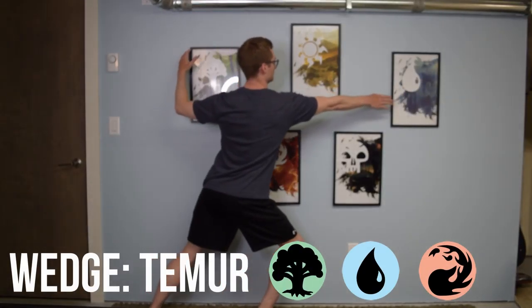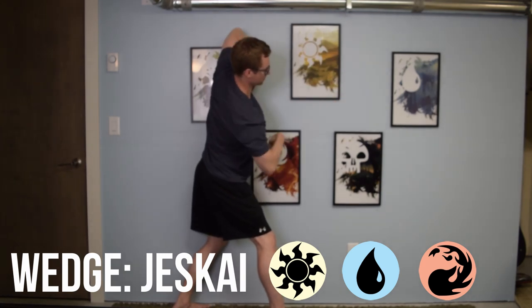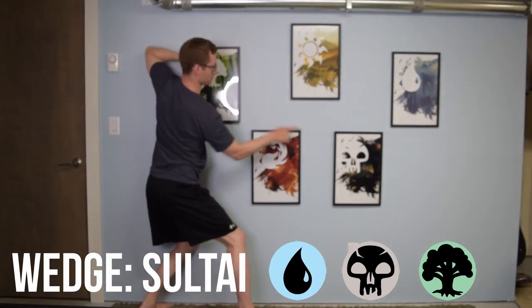The wedges in this set are Timur — green, blue, and red; Jeskai — blue, red, and white; Mardu — red, white, and black; Abzan — white, black, and green; and Sultai — black, blue, and green.